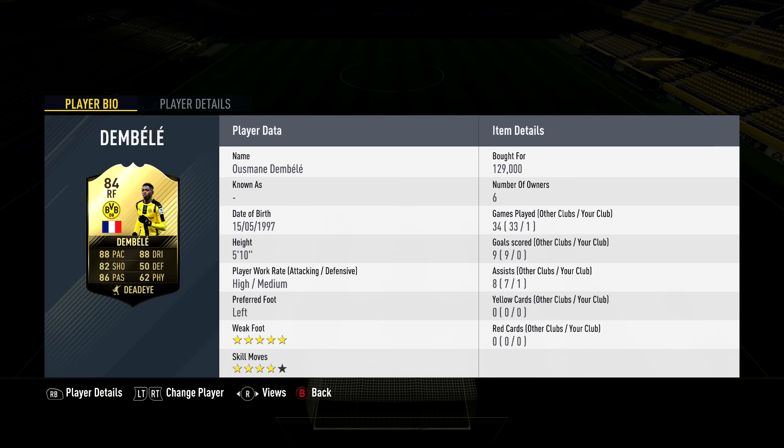Moving into the attack, we have 84-rated in-form Dembele — I think this is his second or third inform — costing 129,000 coins, 5'10", 5-star weak foot, 4-star skills. Stats: 88 pace, 88 dribbling, 82 shooting, 86 passing. I've only used him for one game and his dribbling and pace are literally lethal.